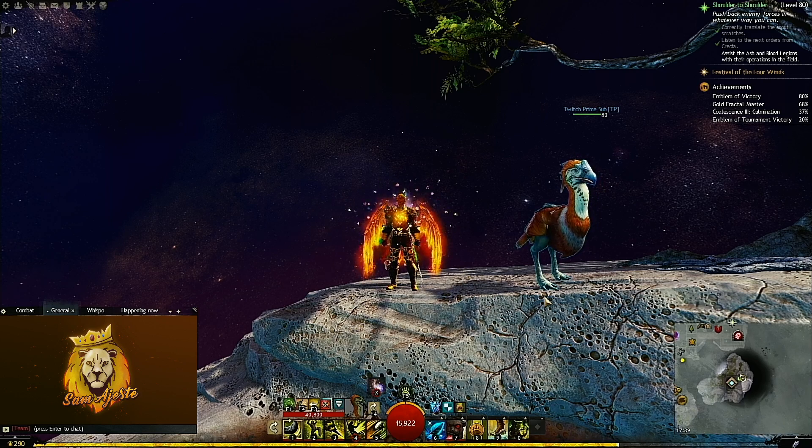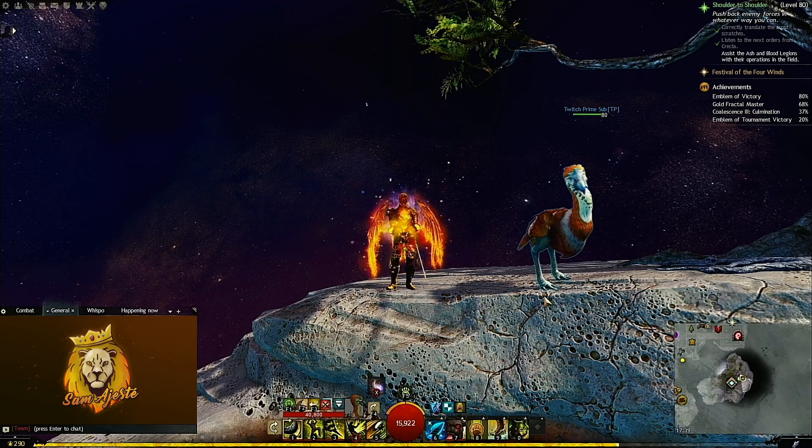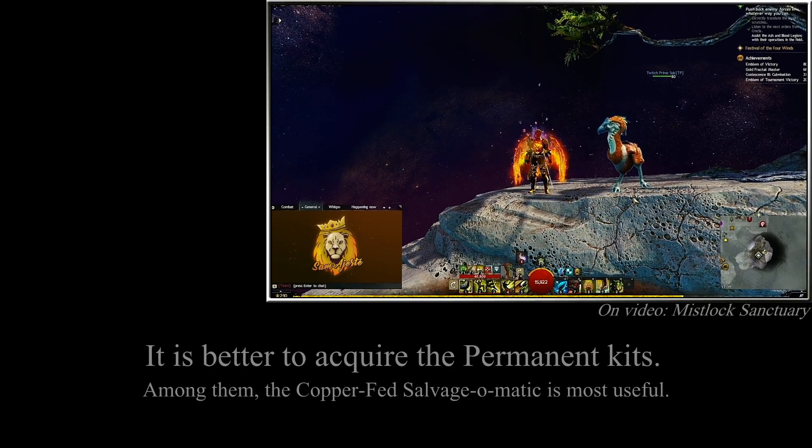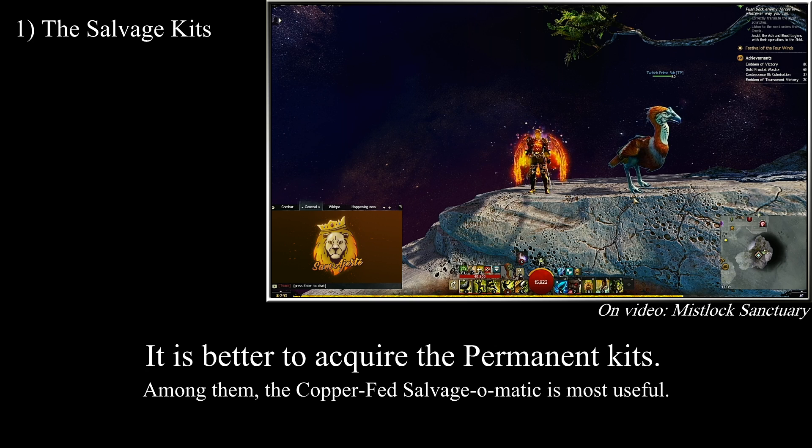The first thing to do when it comes to salvaging is to mention all the available salvaging kits, their costs and what they can do. This guide will assume that you will be progressing, slowly but surely, towards some if not all of the permanent salvage kits that we also call the salvage-o-matics. All kits have a varying chance to recover materials, rare materials and upgrades.